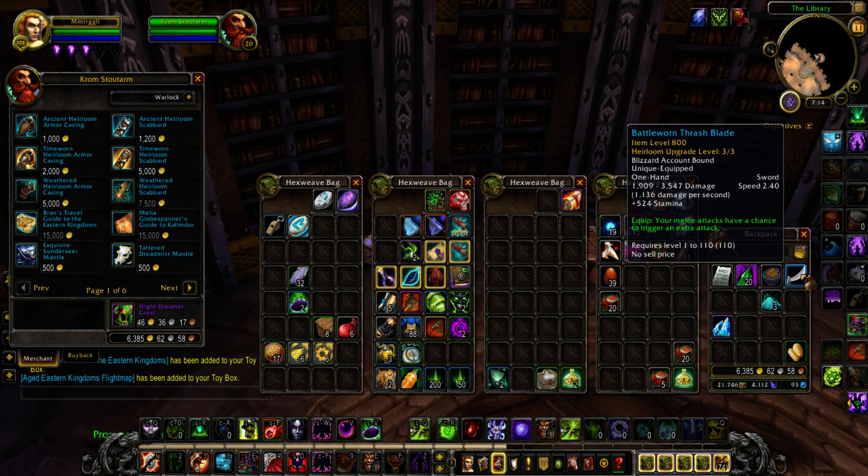A lot of the time you're going to exceed 800 item level with the relics they give you while leveling. Sure, maybe it'll be a couple item levels higher temporarily while you're getting relics, but when you're finishing the last zones — around level 108 or 109 — the relics you're getting are about 20 item levels each. You'll get roughly three of those by the time you hit 110, which puts you just over 800. So I really don't see a lot of point in investing in weapons unless they boost the item level cap.